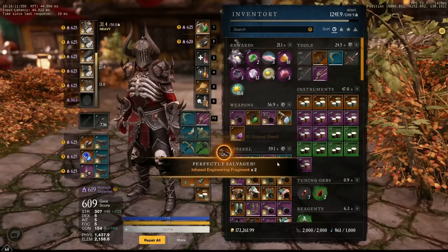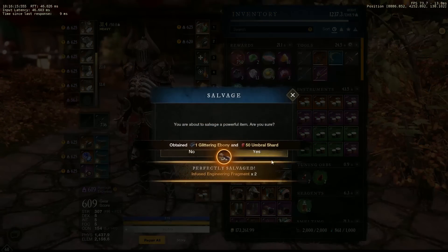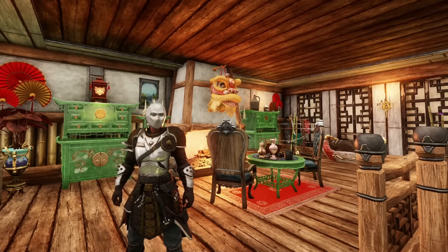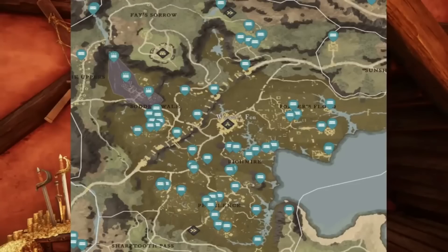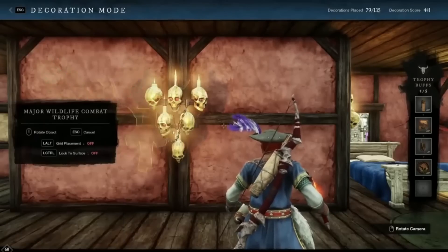So now that your furnishing is 200, what's next? Well, there is a ton of coin to be made. I have included links in the description to the routes I run for rare furniture schematics, trophy mats, and more — all of the items that you as a furniture maker will want to be farming. When you get these, you can craft trophies, rare furniture, chests, and sell them on the market to make a ton of coin.